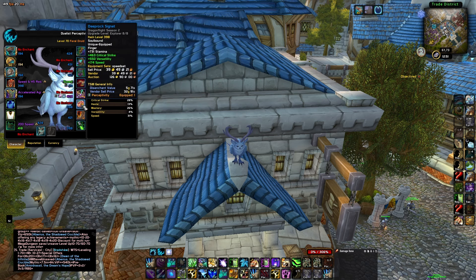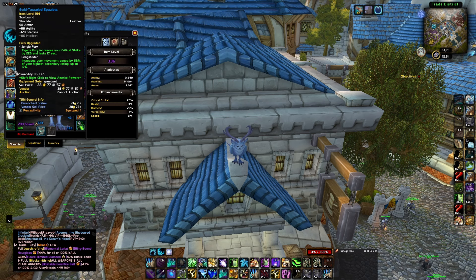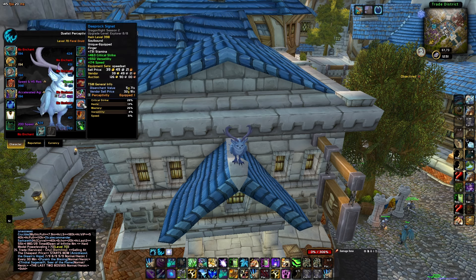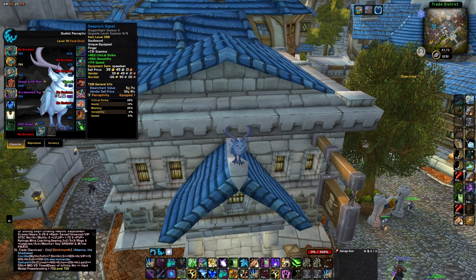If you've not seen my previous speed set video, I suggest you go to the channel and search for my speed set guide — I have a full guide on how to get all these pieces. I'm still using the Longstrider set and the Heart of Azeroth. I've got a couple of pieces of patch 10.1.7 gear, which are the Deep Rock Cape and the Deep Rock Signet, and I'm also rocking another trinket that just has some speed on it. The ring I'm rocking is the Deep Rock Signet.